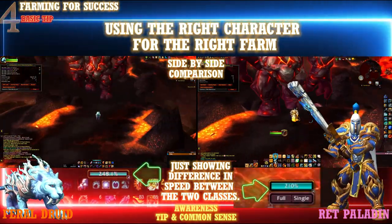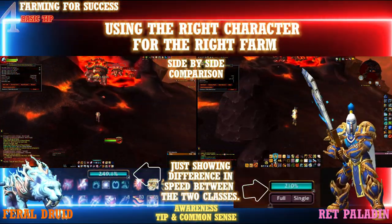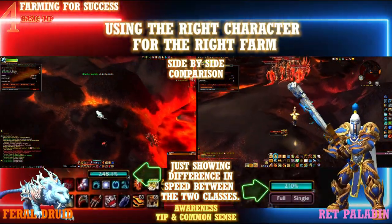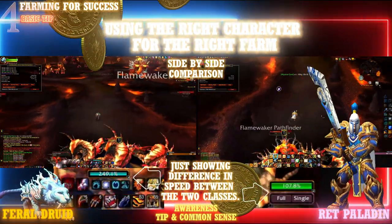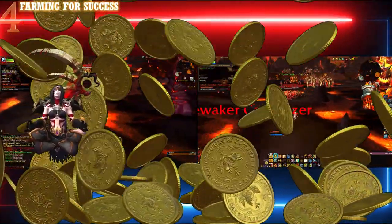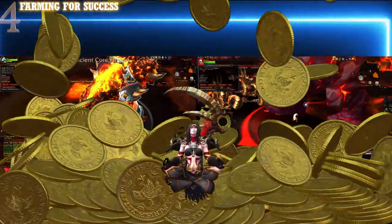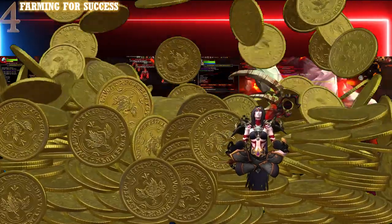It's always important to farm on a character ideally suited to that particular farm. On screen now is Firelands — a rather large raid — and due to its size we want to farm it as fast as possible, which is why a Feral Druid is perfect. It's completely understandable if you only have one farming character, but if you have several, pick the one with the best movement skills. If you don't have a Feral Druid, at least don't farm on one of the slowest classes — like an unbuffed Paladin — when better options are available. Farm correctly so you benefit from the time you spend.